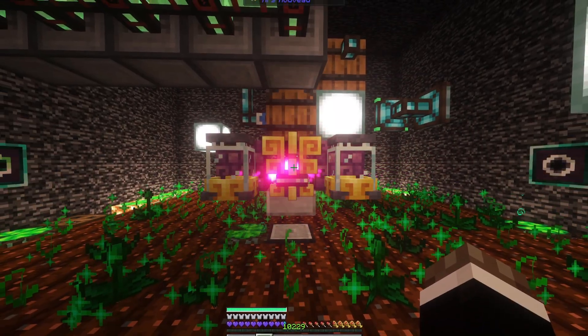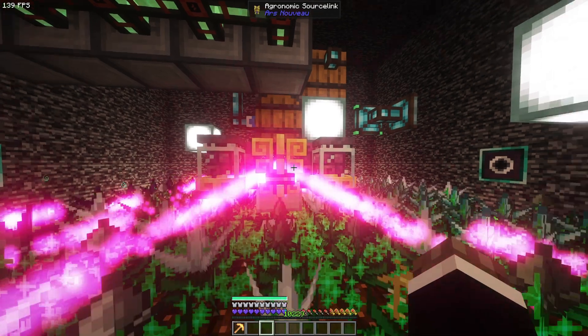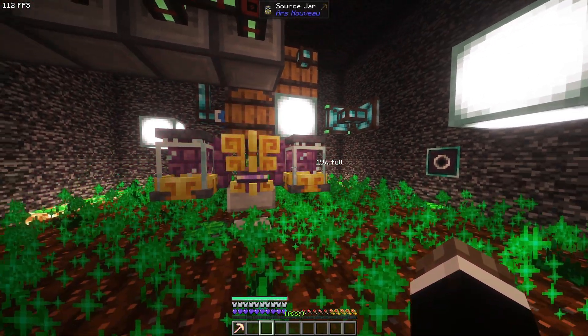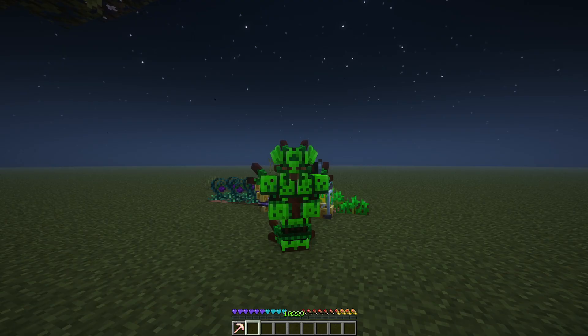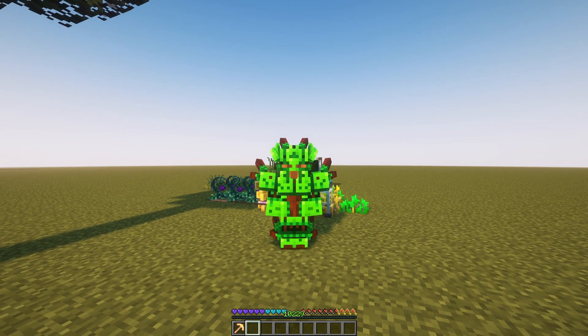The good news is it can become absolutely busted if you use it with a mystical agriculture farm. This will fill the jar in less than a minute. The jar capacity is 10,000 source. I'm showing you these numbers so it will be easier for you to decide which sourceling to use.